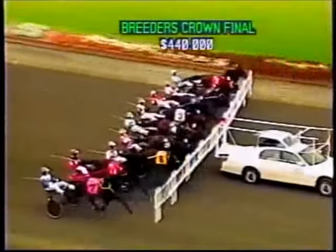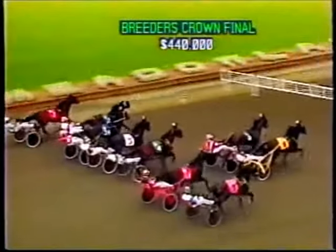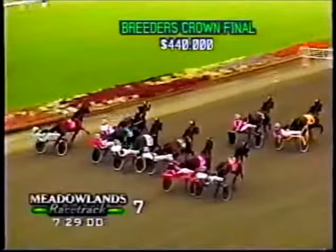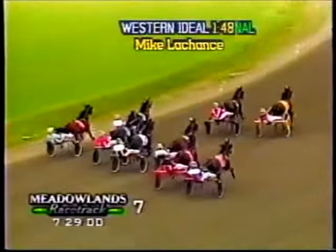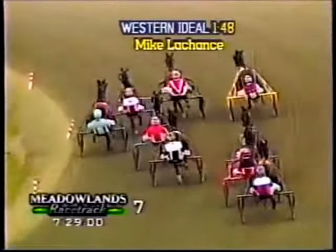At the post for the Breeders' Crown Pace and nearing the start. They're off, and as usual it's Dragon Again, but his arch rival Western Ideal to his inside also leaves. These two are stride for stride into the opening turn, and Big Tom is being hustled into the action.